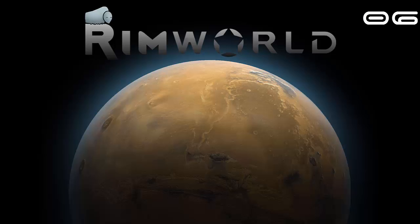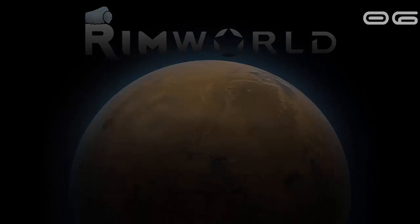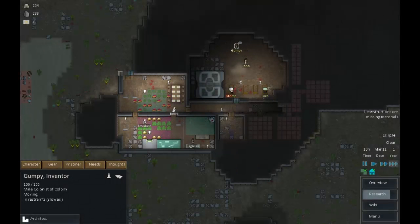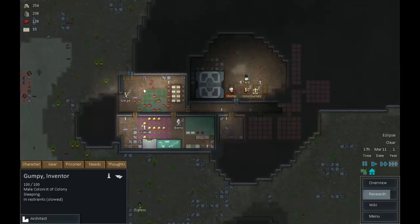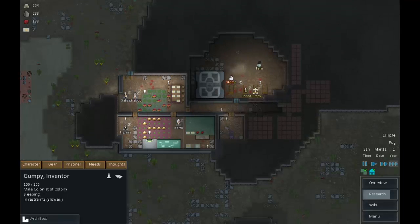Welcome back to RimWorld where things are starting to look nice. We have tons of colonists, we're starting to bring in food, we have plenty of meals, some prisoners which we should be able to start recruiting. Stomp, however — a feline herder — I'm sorry mate, I just can't think of what to do with a feline herder, so you've got to go.